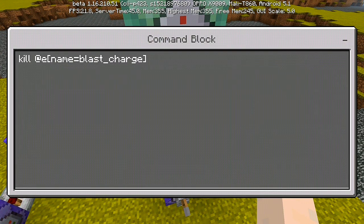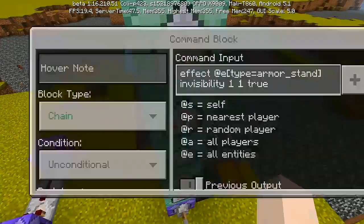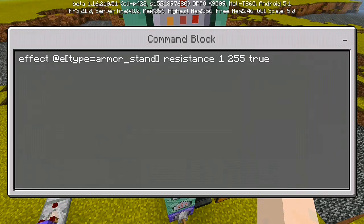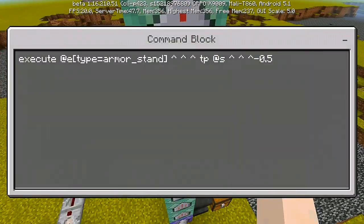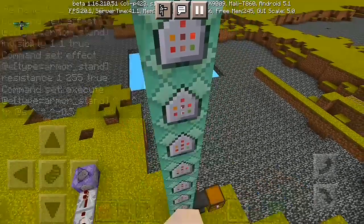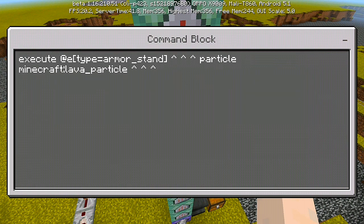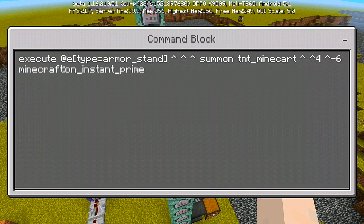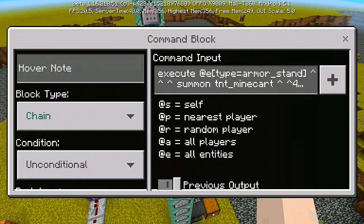For our fourth command: kill at a name equals blast underscore charge. Fifth command: effect at e type equals armor underscore stand, invisibility, one, one, true — Chain and Always Active. Sixth: effect at e type equals armor underscore stand, resistance, one, two, five, five, true. Seventh: execute at e type equals armor underscore stand, pointing upward, then tp at s pointing upward with negative 0.5 — Chain Unconditional Always Active. Eighth: execute at e type equals armor underscore stand, particle minecraft lava underscore particle — Chain Conditional Always Active. Ninth: execute at e type equals armor underscore stand, summon tnt minecraft, then two pointing upward without space, put four, then one pointing upward, negative six, minecraft own instant underscore prime — Chain Unconditional Always Active.